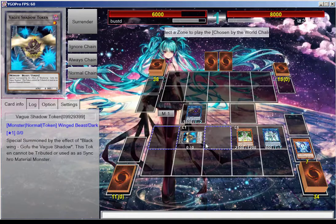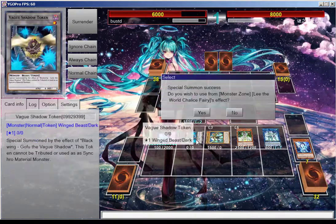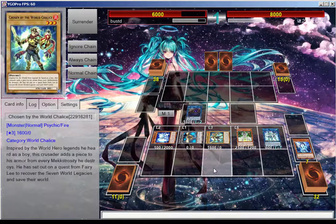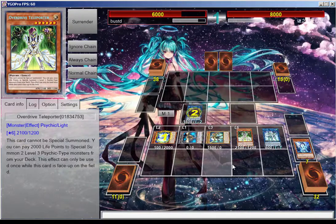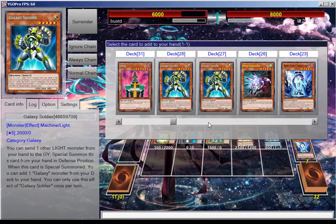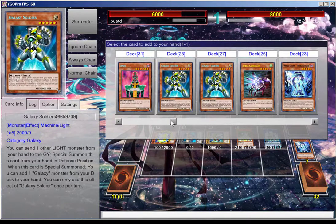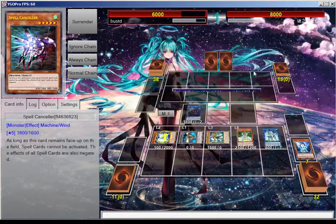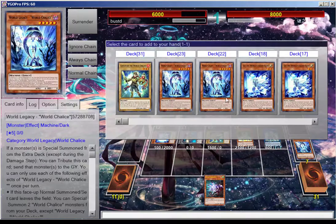We can get a World Chalice Chosen — put that over here — and then that's going to get us another card. Cleaford Genius is going to activate, granting us another level 5 or higher search. It's all up to you: if you already have Galaxy Soldier, grab Spell Counselor; if you have Spell Counselor, grab Galaxy Soldier. For this combo we're going to grab Spell Counselor because that negates spells.